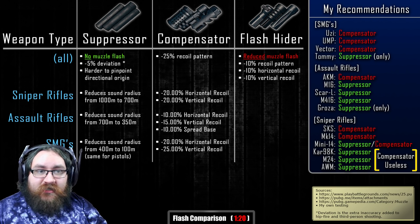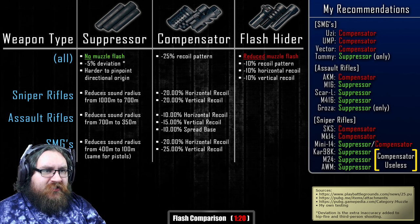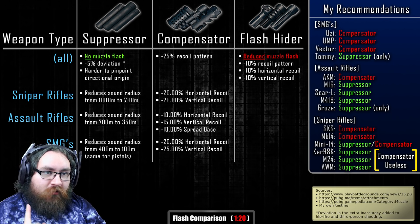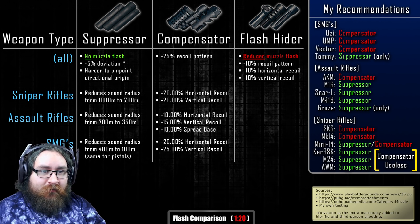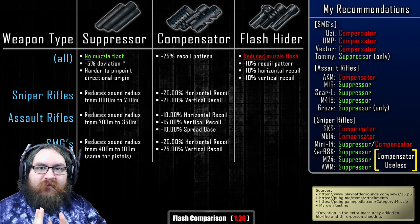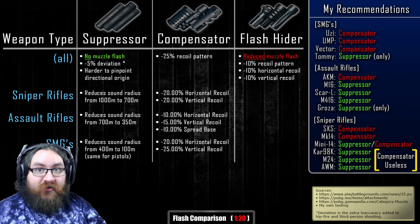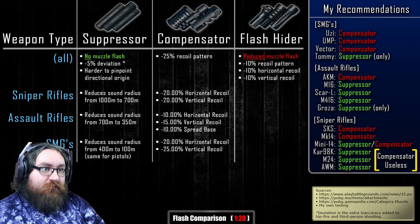Moving on to the compensator — this is where effects differ much more between weapon types. Across the board, compensators reduce the overall recoil pattern by 25%, making it less random and bouncy when firing automatic or fast-tapping semi-automatic. For sniper rifles, it reduces horizontal and vertical recoil by 20%. For assault rifles, horizontal recoil drops by 10%, vertical by 15%, and base spread is also reduced by 10%, meaning your first shot starts 10% more accurate — useful for tap firing and burst firing. For SMGs, horizontal recoil drops by 20% and vertical by a whopping 25%.